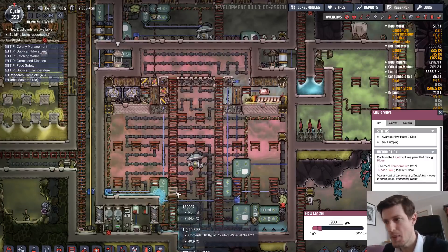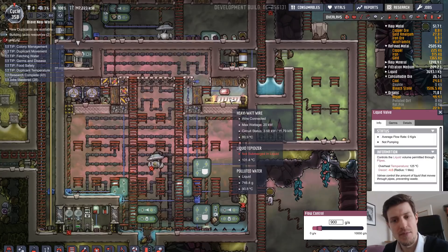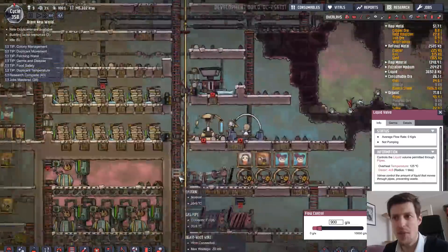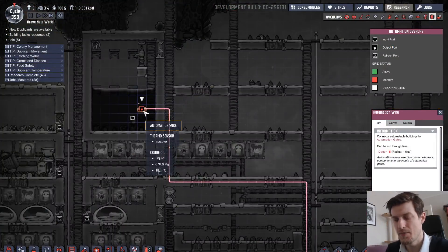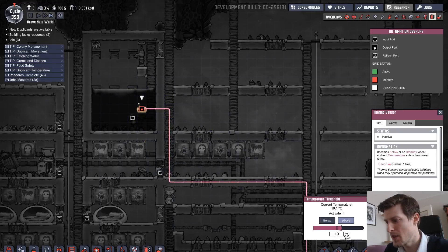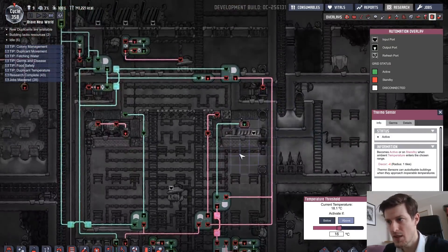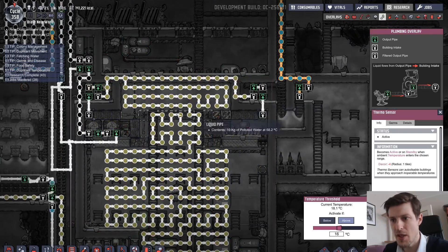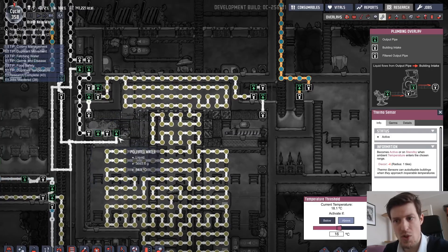You can see it actually switched over to using the liquid tepidizer instead of the aqua tuners. I don't actually want that for my base right now, so I'm going to switch it back. Let's go to the automation grid — there we go, put it back to 60 because I want the temperature to go down. It's switched back to the aqua tuners and water is going to start running shortly. I have a little delay on that as well, in case there's any water left on the floor here.